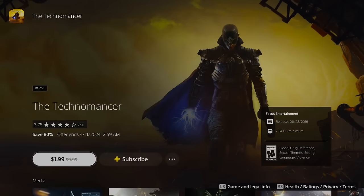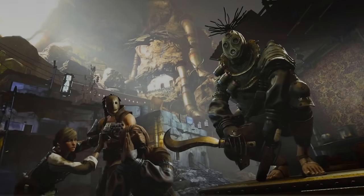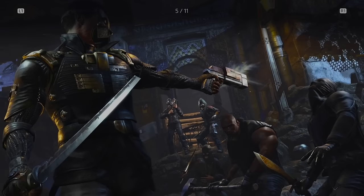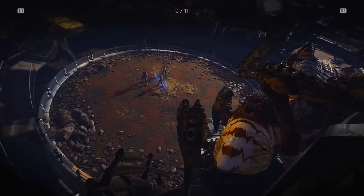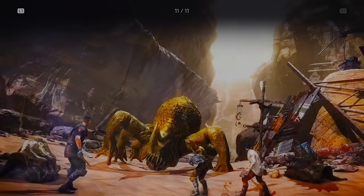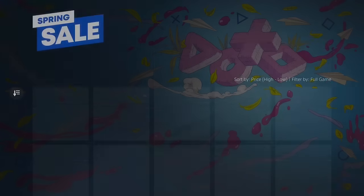Technomancer is another one of those Eurojank action games I'd recommend if you're a fan of those rough-around-the-edges European action RPGs like Risen or Elex. You can definitely kill a fun weekend with these games. I played it when it came out and at $40 or $50 it was a little disappointing, but for $2, if you like games with a cyberpunk-y, steampunk-y look to them, check out Technomancer. A lot of people know about it but I wanted to highlight it since it's so cheap right now.